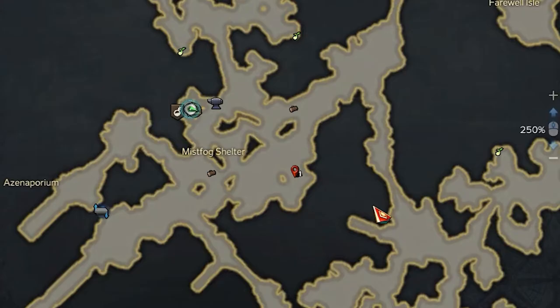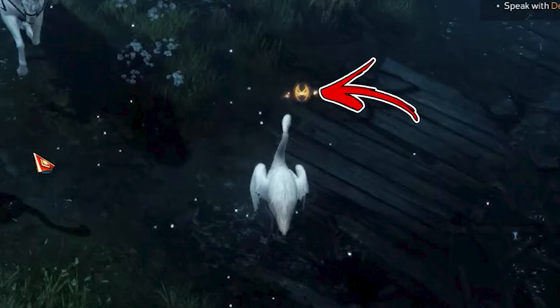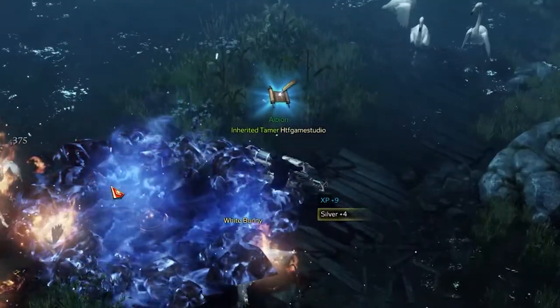From there, you have to reach the opposite side of the area. Here you will find a group of White Flamingos. One of them will have the Elite icon on top of its head. That one is exactly the monster you need to defeat in order to complete this Adventurer's Tome objective.